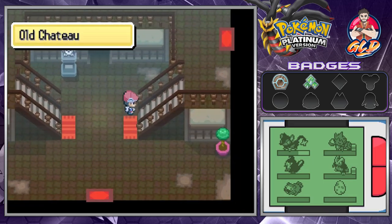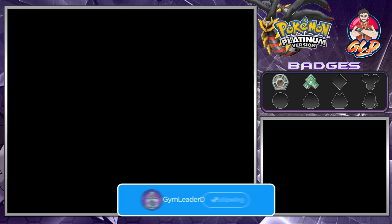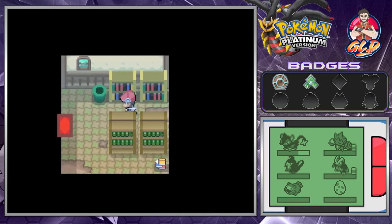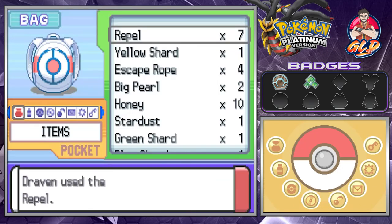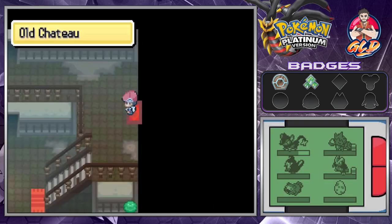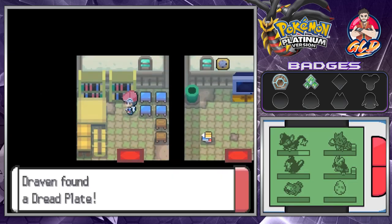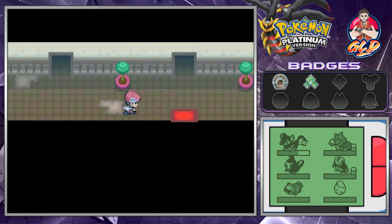Continuing through the Old Chateau, there's a scary room where you can find a ghost — but there's nothing here except book and photo collections. Moving into the extra rooms of the Old Chateau, we find a Dread Plate. The text engraved reads: 'When the universe was created, its shards became the plate.' Shards and plates are going to become a norm in Pokémon Platinum.